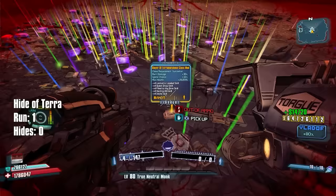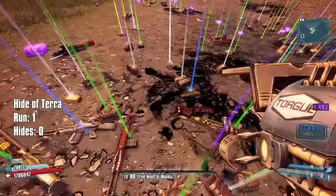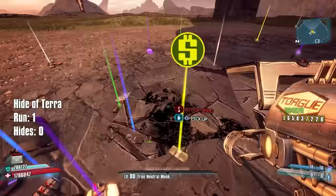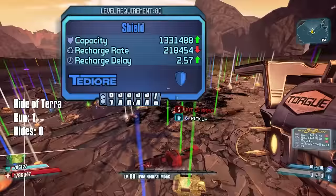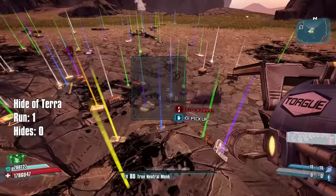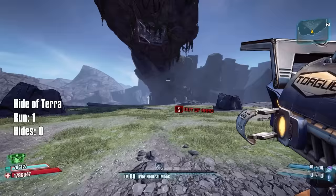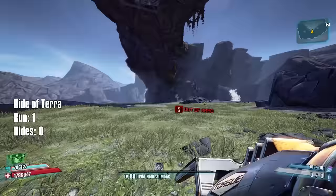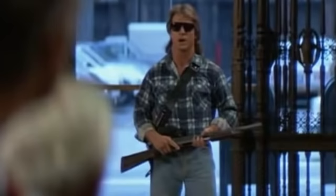Yep, Slayer of Terramorphous, Slayer of Terramorphous. There's so much stuff on the ground it's really hard to see anything. That's one downside to the whole five-at-once thing - being able to see the loot. We didn't get squat on the first run: five Terramorphous, a lot of green items, a lot of blue, even a white item - but no Hide of Terra.